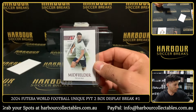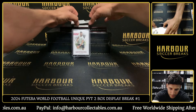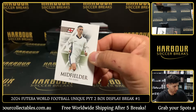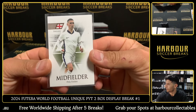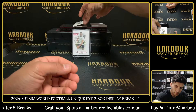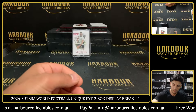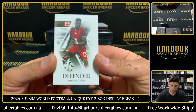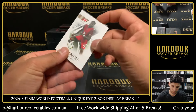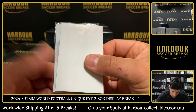That's Joey — there you go Joey, first numbered card. Let's hide our hit. That's our hit there. We have Foden on a base, Benzema, and Alphonso Davies. Alright, our first hit — good luck.